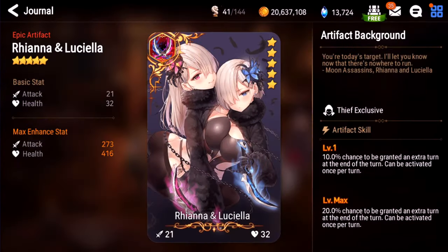Rihanna and Luciana. This is kind of weird because I just said I don't like low chance artifacts, but this one seems to proc all the goddamn time, and extra turns are super powerful in this game. Basically in Guild Wars, if you're versing an A. Coley and R&L procs, you lose the game. So I'd say this is an S even though it's a low percent chance, because if it procs, you win.